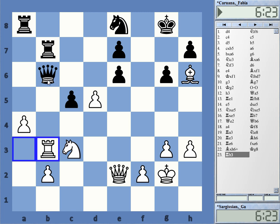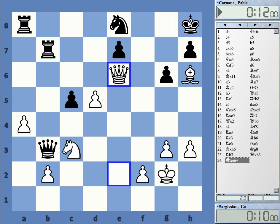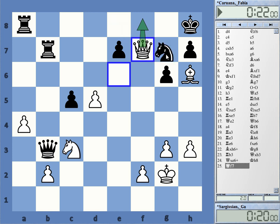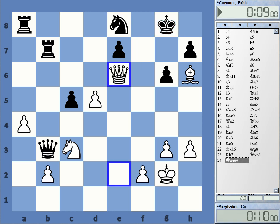Why did black resign? If black takes, white captures on e6, king h8, and now queen f7 — that's just brilliant. Queen f8 is the mating threat, based on the fact that the knight has such an unlucky position. And of course if knight g7, checkmate — we just take and mate him.